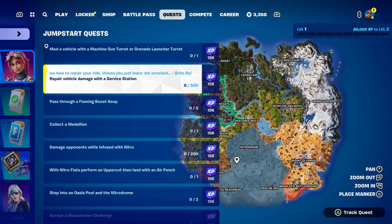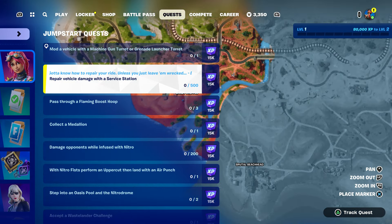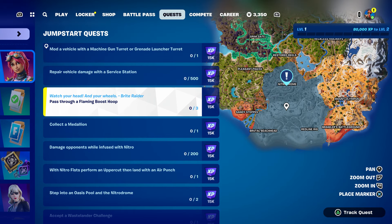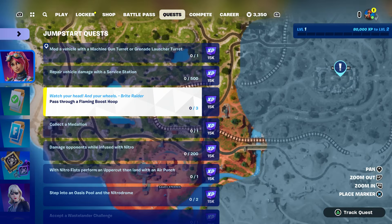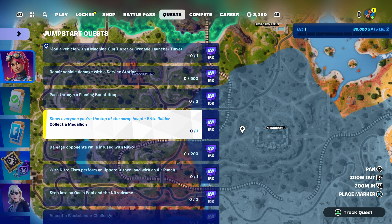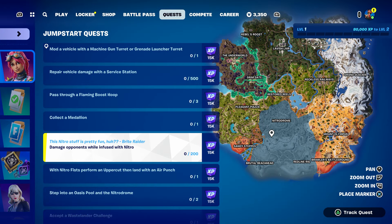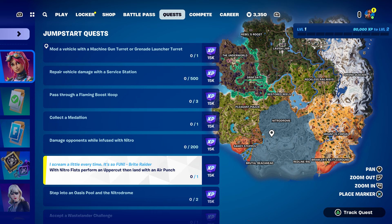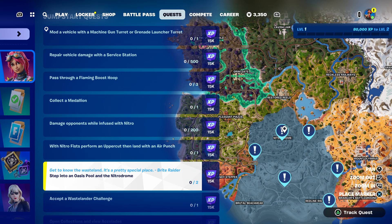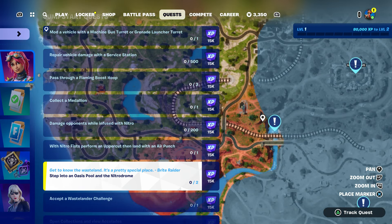The service station should be around this area or near this bus here. Press through a flaming boost hoops, which are going to be right over here. Collect a medallion, which means you need to eliminate one of the bosses — they will drop the medallion. Damage opponents while under the influence of a natural buff, which is the stuff you're drinking or eating. And then perform an uppercut and land with an air punch — basically fly mid-air and hit somebody.